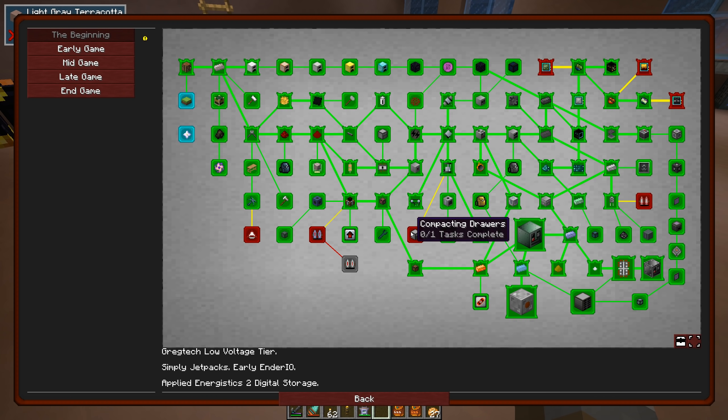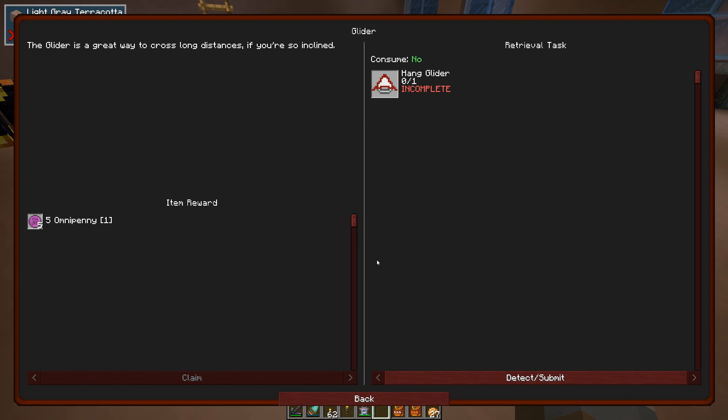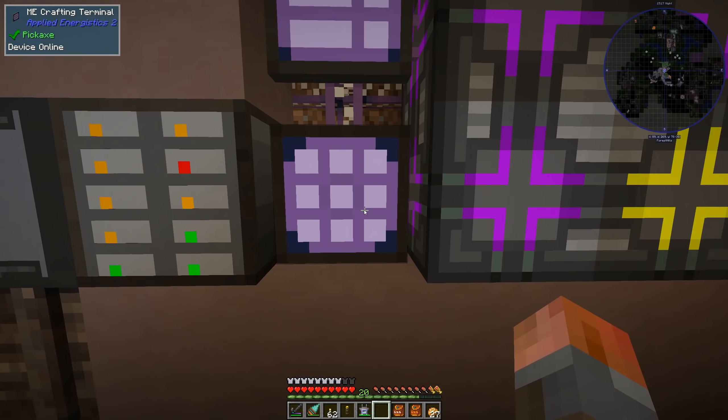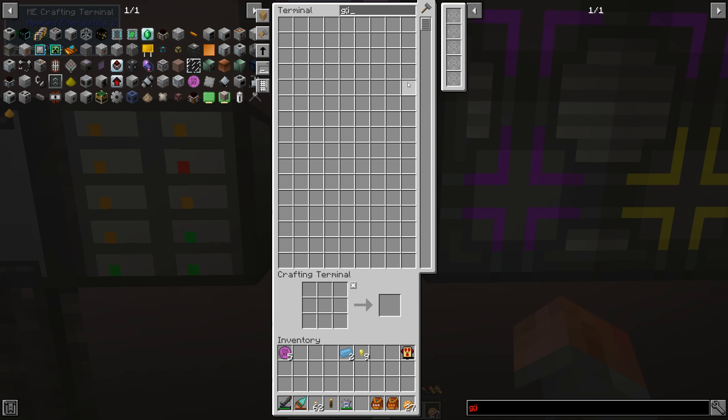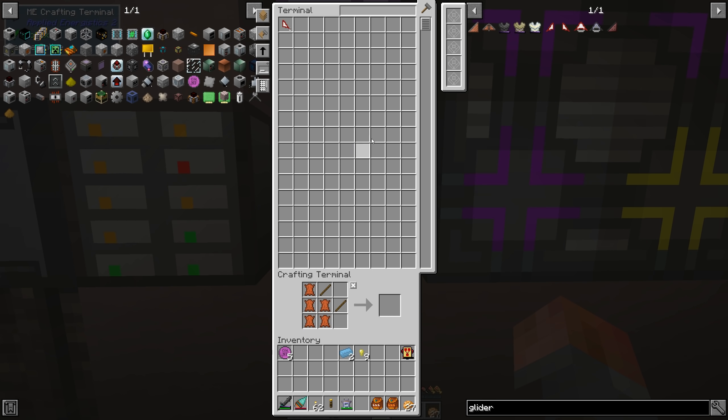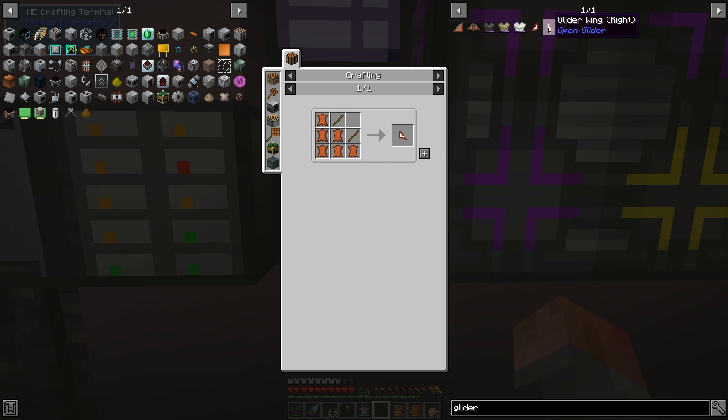From here we could do the compacting drawers, but that should be straightforward so we can leave it off. I did want to grab a glider — we could probably make that. It's useful for once you get to the top of a building, just gliding your way back. Before I had a problem because I didn't have any leather, and it's leather these things are made out of. So glider wing — I don't think there's a left wing... there is. And I'm one leather short.